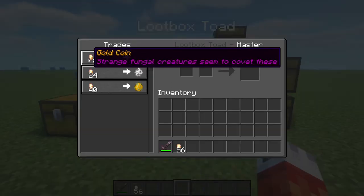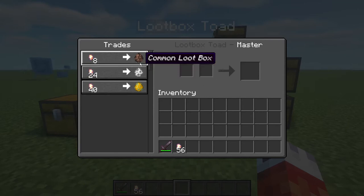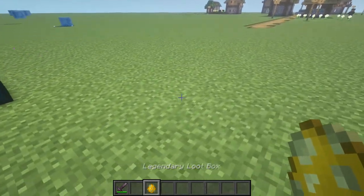What do you got? We need some gold coins, which I guess I have. And — oh, here we go. Now we're talking. Welcome to the 21st century of gaming, baby. Legendary Lootbox. Let's go.